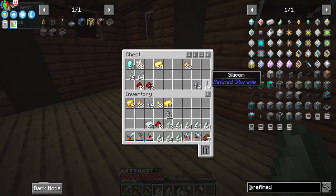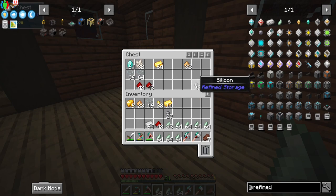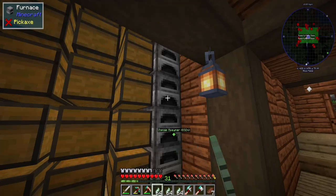We only have a little bit of the diamond processors, so I'm not going to prioritize those. I'll make 16 of them. We'll make about 20 of the gold ones — that seems pretty simple. I'm just doing the math in my head. Let's go ahead, make this, and get it smelting.